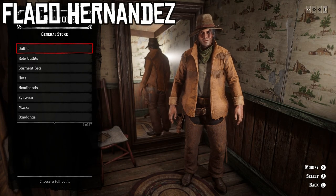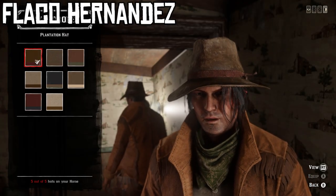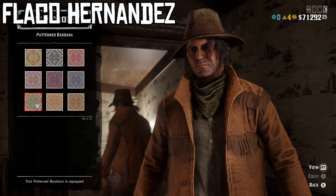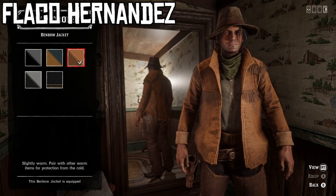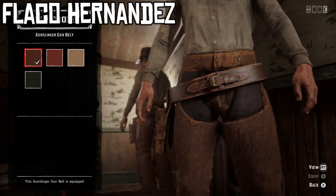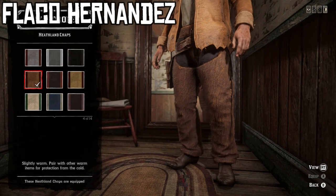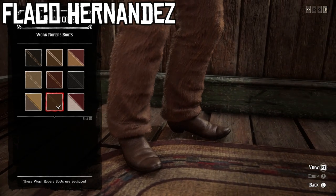For our third gunslinger, we're doing Flacco Hernandez. This outfit turned out pretty great, looking almost exactly like his cigarette card. For the hat, the first variant of the plantation hat — this dark brown one. For the bandana, the 19th variant of the patterned bandana — this wore-out green looking one. For the coat, the Benbow jacket in the buckskin color, which matches his from the picture pretty much perfectly. For the shirt, the first variant of the dirty white union suit. For the weapon equipment, the first variant of the gunslinger gun belt in dark brown. For the pants, the fifth variant of the studded pants in brown. We also need the fourth variant of the Heathland chaps for that dark brown furry chap look. For the boots, the eighth variant of the worn ropers boots — these nice clean brown ones.